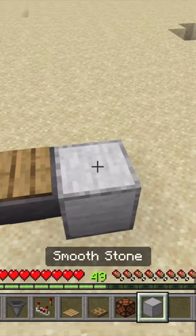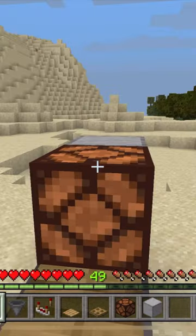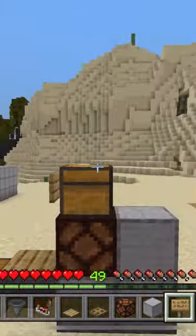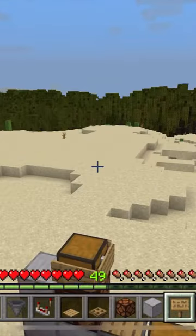Place a block and a redstone lamp. Place two more blocks here. Place a chest on the lamp facing forward. Place one, two, three signs on the chest.